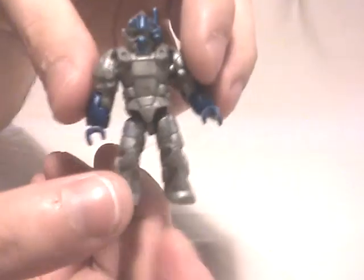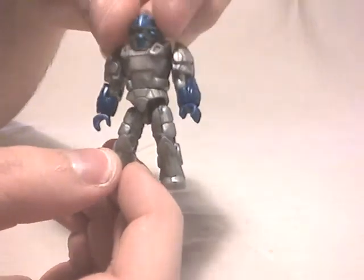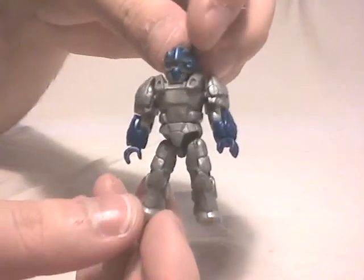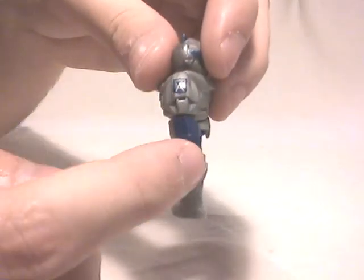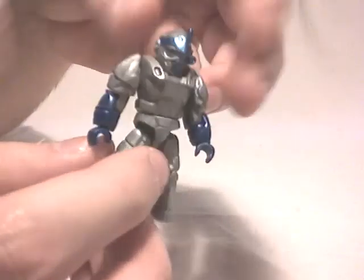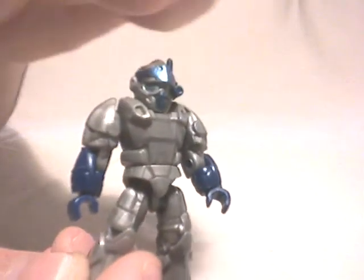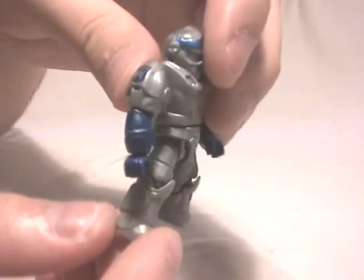Now let's move on to the Alliance figure, which uses a Captain mold — meaning he has a little visor on the side of his helmet. The torso is the same part, with the only difference being the color scheme: silver and metallic blue. It looks really great with silver shoulder pads, metallic blue on the arms and on the upper and lower parts of the helmet. The paint job is clean, with the work insignia on one shoulder pad and the Alliance logo on the other.